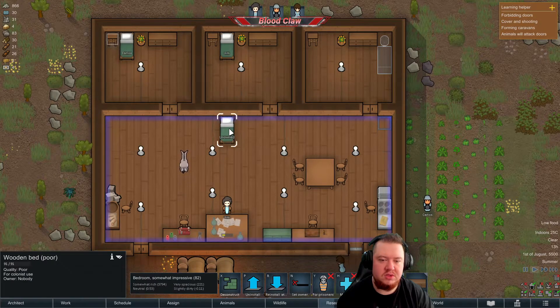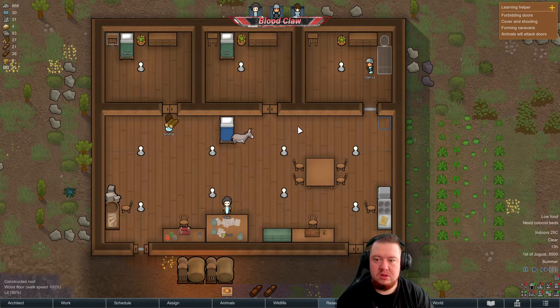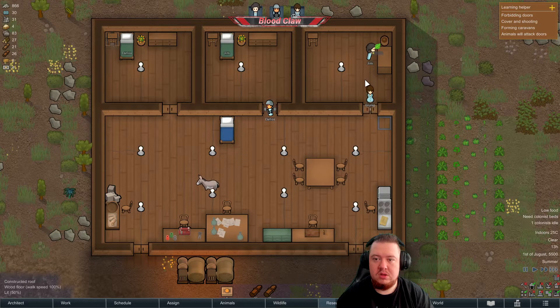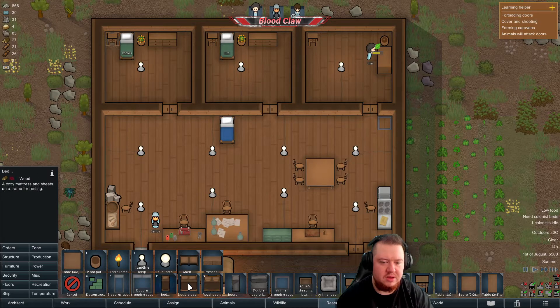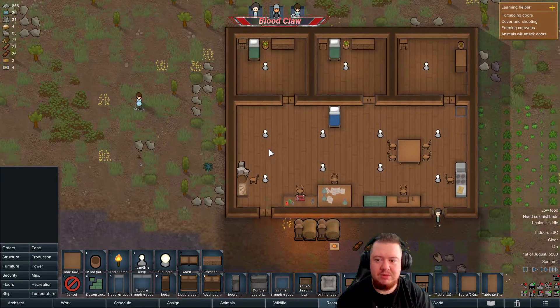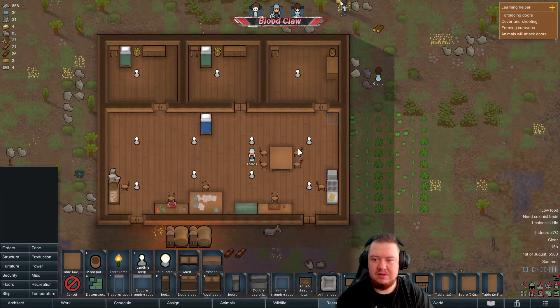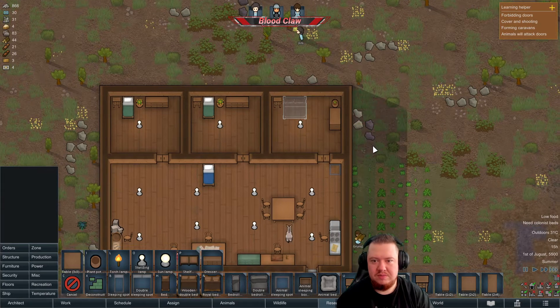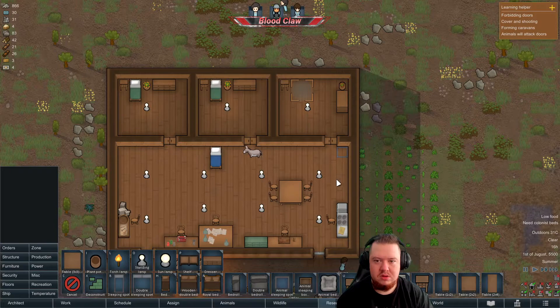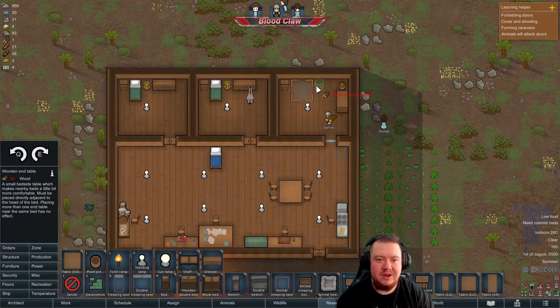I don't want to swap this for medical. Work, architect — we'll need more wood before we can get that bed. Someone chop down those trees I was ordering. They're doing it, they're doing it — double beds, we'll stick it there. Not just for aesthetics, we could put another end table there.